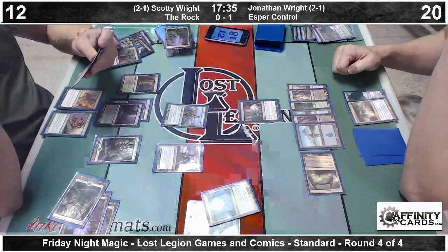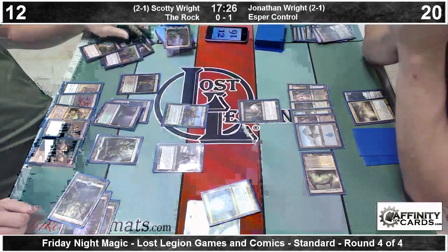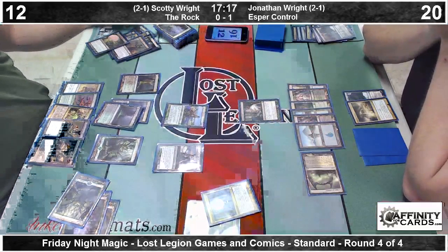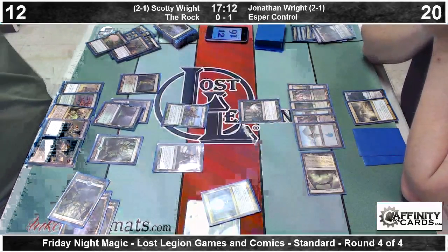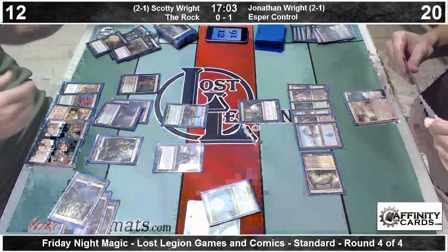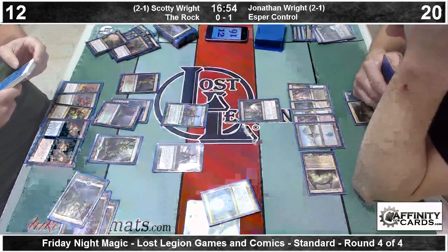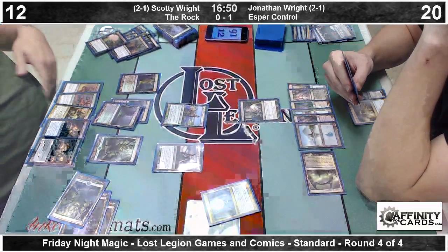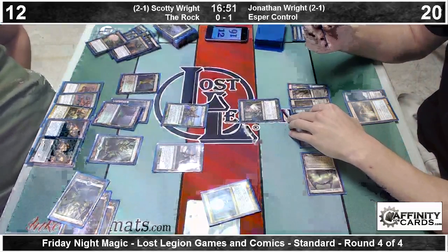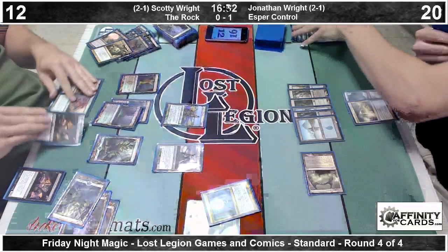So we take the Thoughtseize and resolve it. That Mistcutter is likely going away. Revealing a hand of Hero's Downfall, Mistcutter, Golgari Charm, and two Desecration Demons — Jonathan's not going to take the Demons. That Golgari Charm basically represents an Underworld Connection, and it also represents two Devotion for Erebos. So we can start attacking next turn if we Charm end of turn and cast a Demon. He does take the Golgari Charm — so Jonathan has the same game plan: deal with Connections in all ways possible.